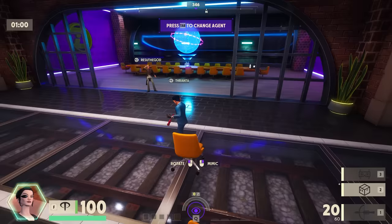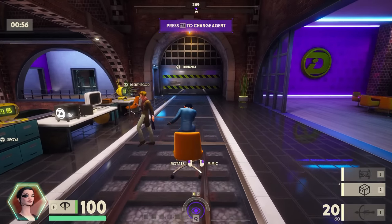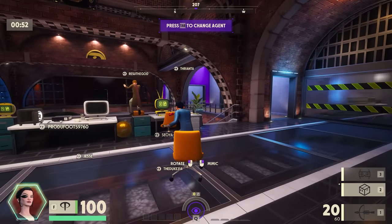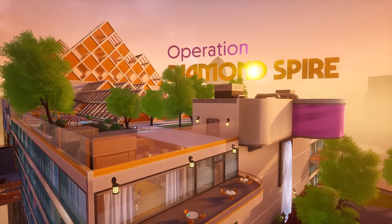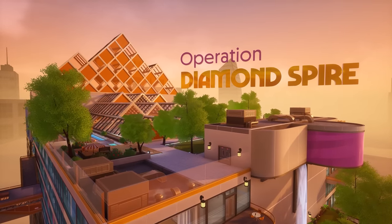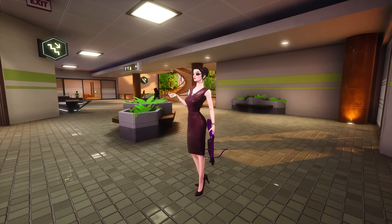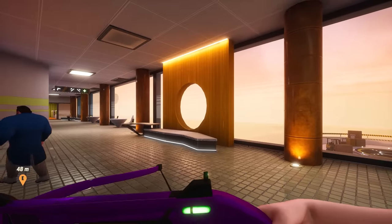And now I'm a chair. This is the pre-game lobby by the way. This guy sat in the chair! All right, this is it — Operation Diamond Spire is a go. Now we change into an NPC in a polka dot dress.